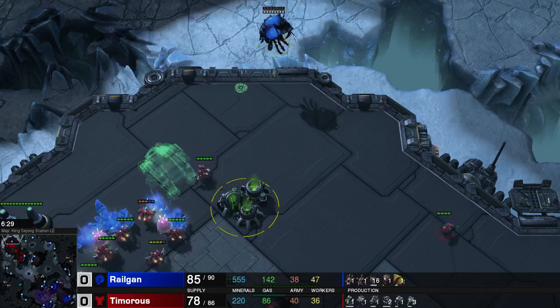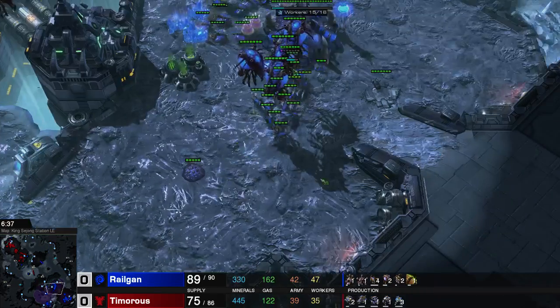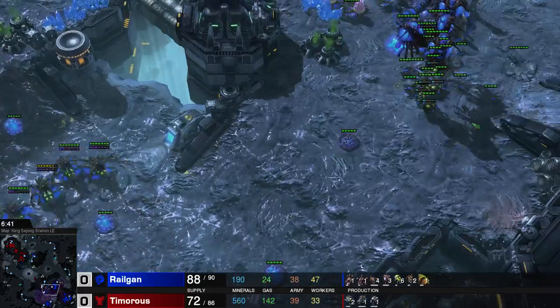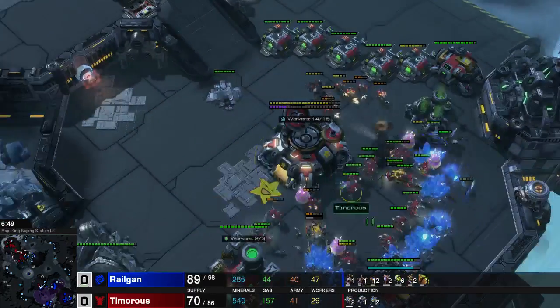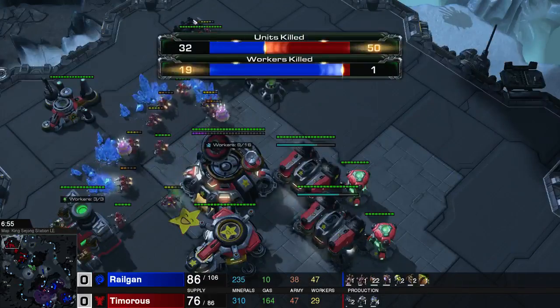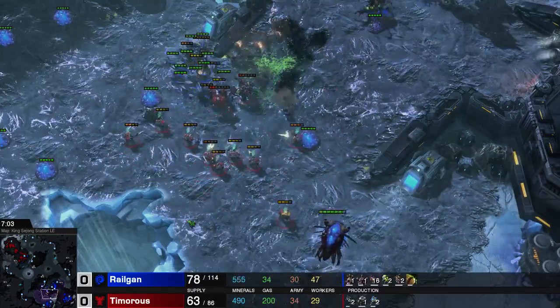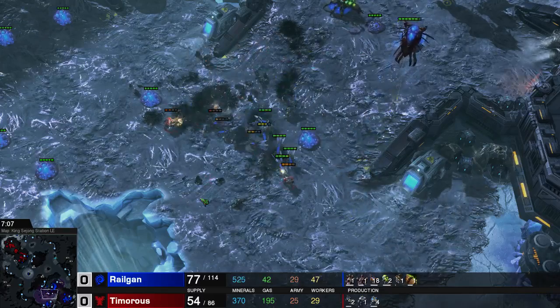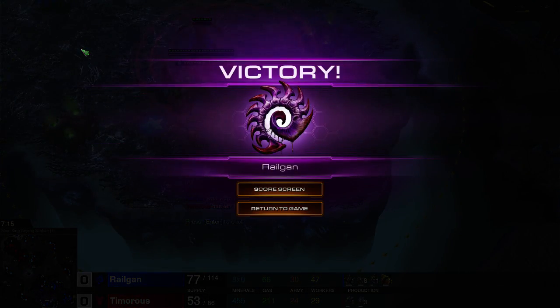Right here you can see me stock up some more lings into my overlord to drop him yet again. At home I'm morphing some banelings to deal with his attack. Sending some more lings in through the natural, dropped some lings over here as well. Up to a total of 19 workers killed. He goes for the final push, which I do clean up quite easily. And he scans my third base, realizes that one is saturated as well, and that is it.